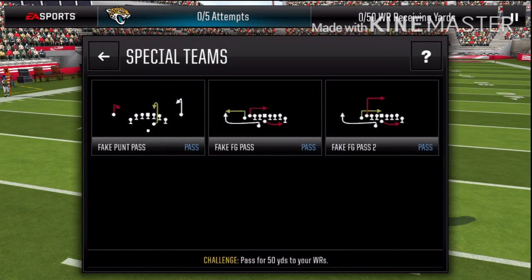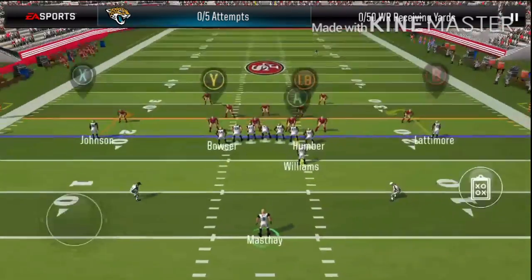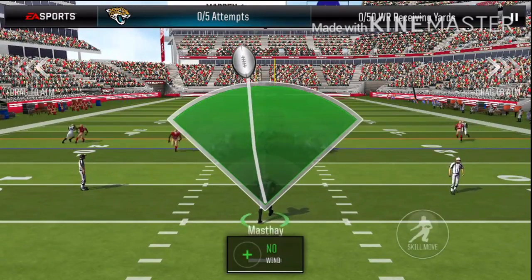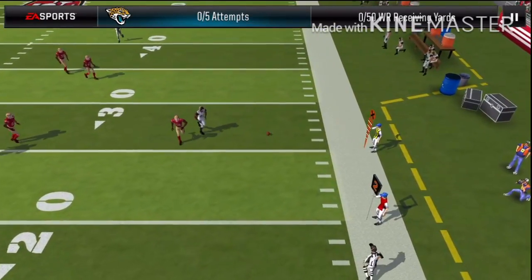Now go to Special Teams and boom, there they are — fake punt pass, fake field goal. And there's two of those. So if you swipe, it's actually a trick play. So that's pretty cool.